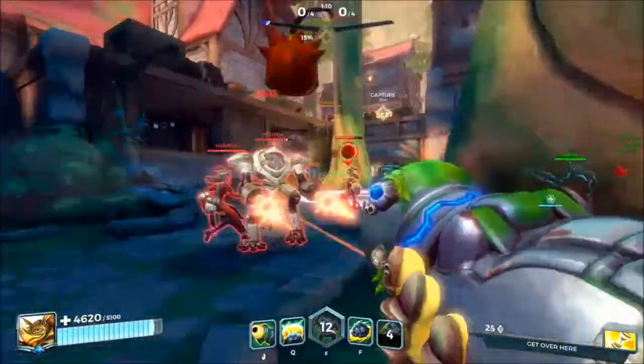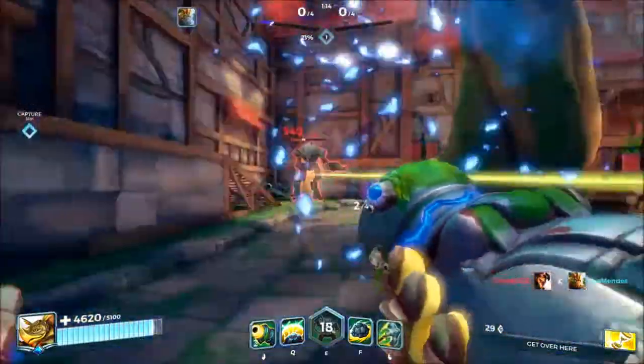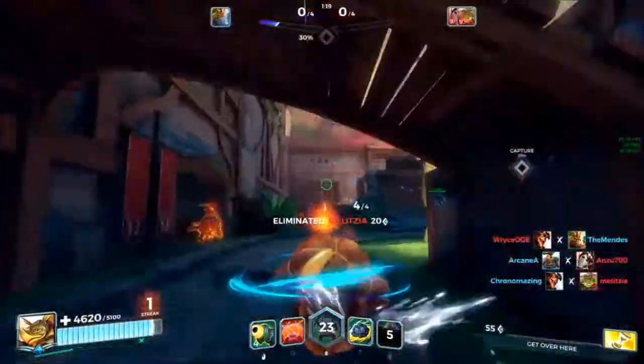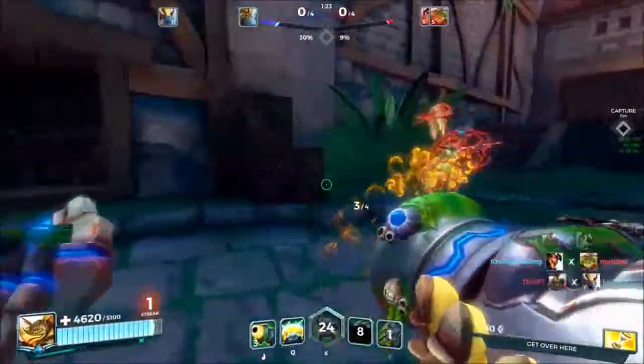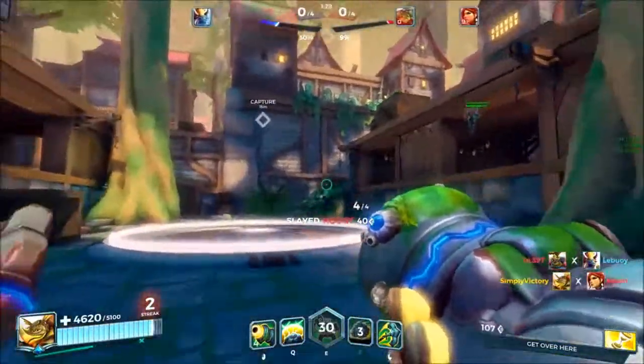I chose to go on the right flank and press it up the Ruckus, and he used both his movement abilities allowing me to hook. You may be asking why I was not going straight for the point — because the point is always going to be there, and they're not going to win just by standing on it.